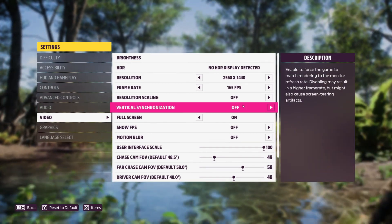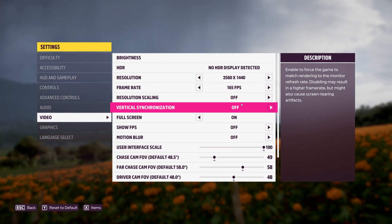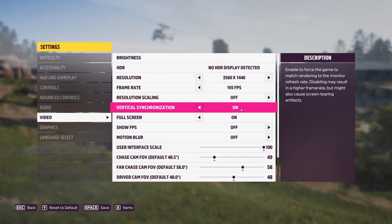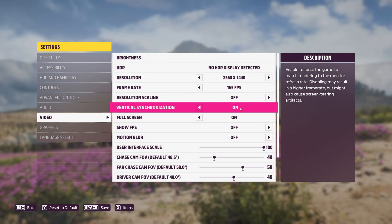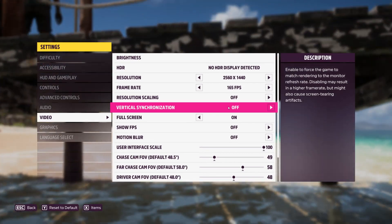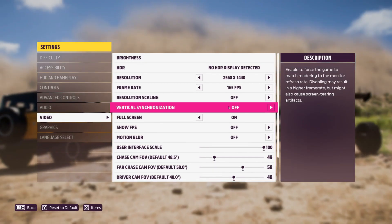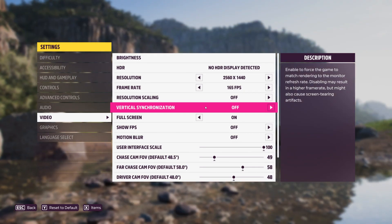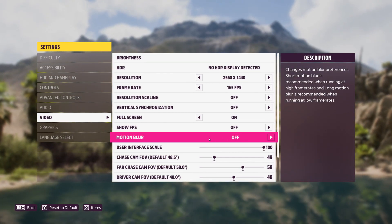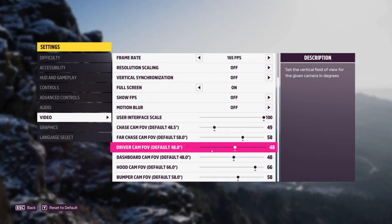For VSync, set it off if you have a G-Sync or FreeSync monitor. If you don't have that function, having VSync on or off is really down to you. Having it on will stop screen tearing but introduces some input latency, which could give you a disadvantage in multiplayer games. Setting it off removes that input latency but you might see some screen tearing — if so, it's recommended to cap the frame rate to no higher than 60 FPS to help minimize tearing. Make sure you run the game in full screen. Motion blur should be switched off here, giving you close to a 2% FPS boost. Leave the FOV values as the defaults.